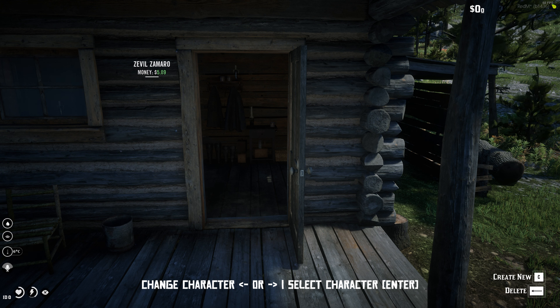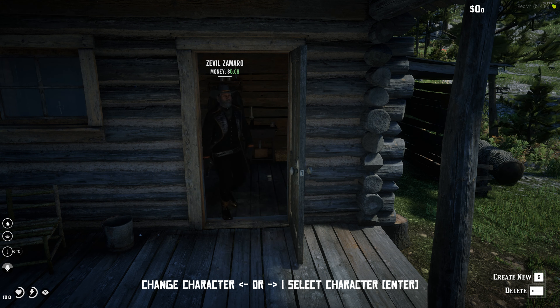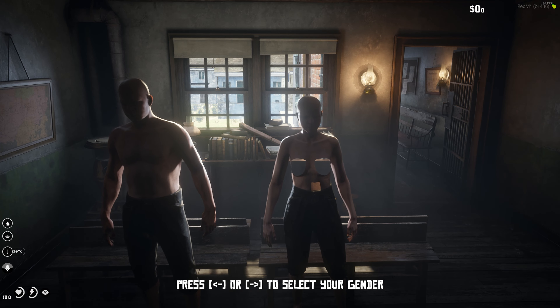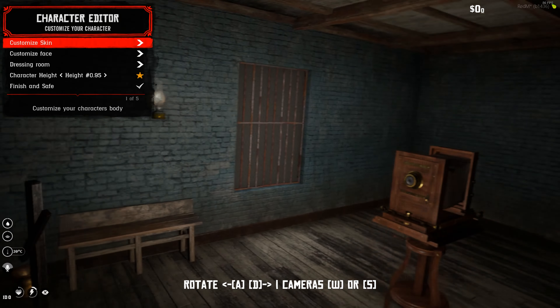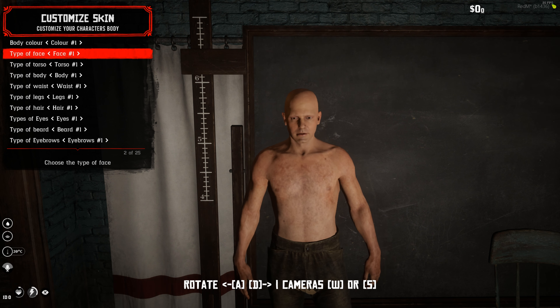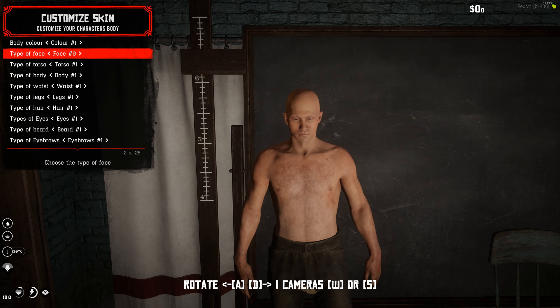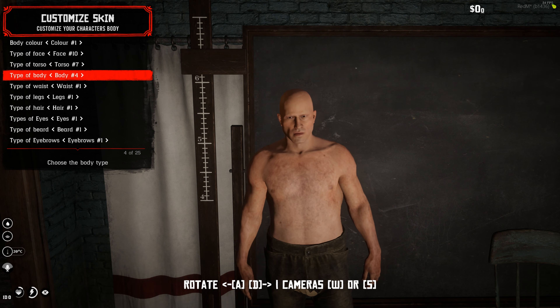Once on the server, you'll start in the character selection area. Hold C to create a new character. From here you can choose male or female — we'll go male for this video. After selecting, you'll be taken to the character customization screen. Definitely recommend changing the face type first, since that changes your whole face at once rather than moving individual features one by one.